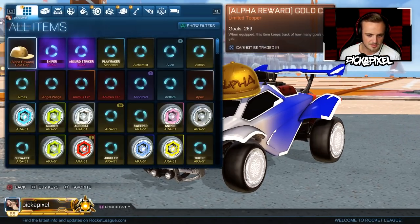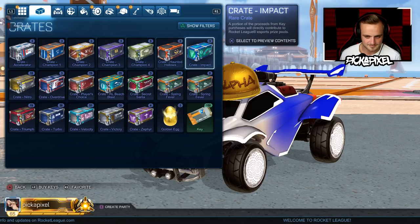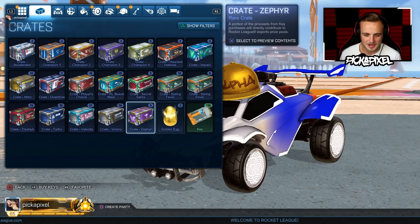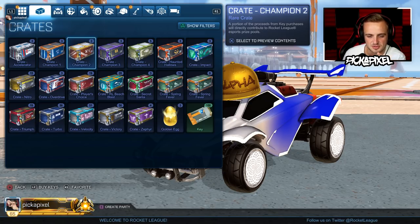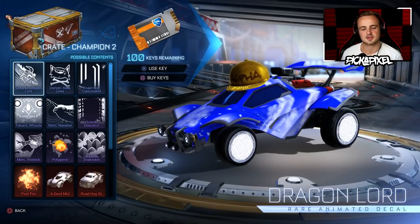So that's a lot of crates. What do you think we're going to get today, buddy? Trash. Dude, we're opening C1s, C2s. A lot of you guys have asked me what my first ever crate and item was. My first crate was a C2 crate, and I got the Octane Dragon Lord.